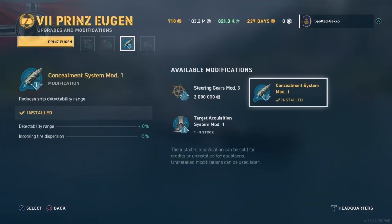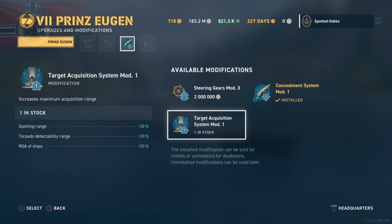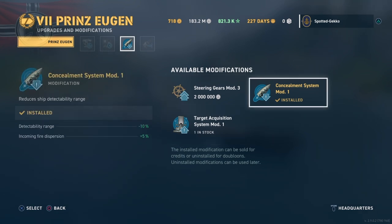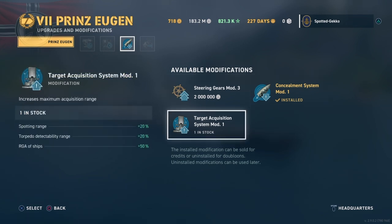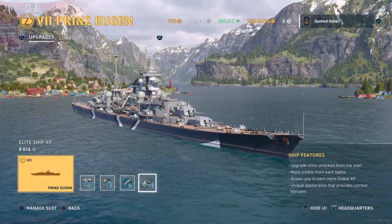For the third upgrade slot, I think all three options are valid for your Eugen. You may want to go with the Steering Gear mod for more rudder shift to dodge incoming shells, or you may want Target Acquisition. However, I'm going to go for the Concealment mod to take the extra reduction in detectability as well as the incoming fire dispersion. Any of the three will more than suffice depending on your preference - each one is very good.